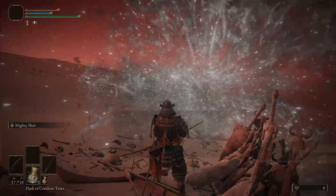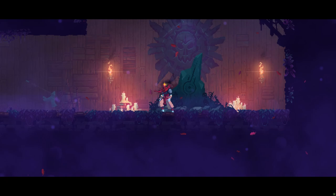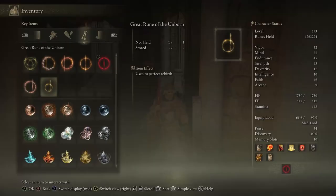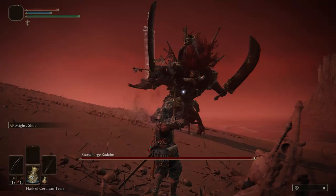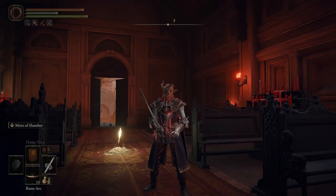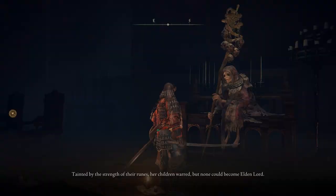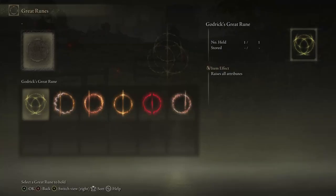Equipping the Great Rune of a slain demigod is a lot less cool than it sounds. They feel like they should be Metroidvania-esque, giving you new cool powers that open up new options. The only one that comes close to that is the Great Rune of the Unborn. With most, you beat a boss, equip their rune, and use a rune arc to activate it for a decent buff. The system is fine, but when you compare mechanics and flavor, it feels a bit lame.